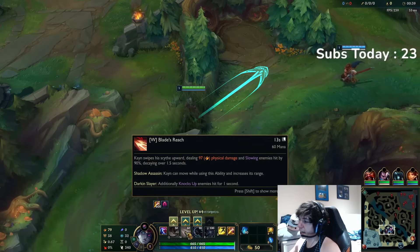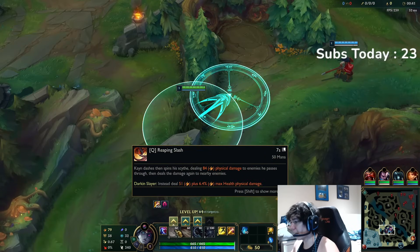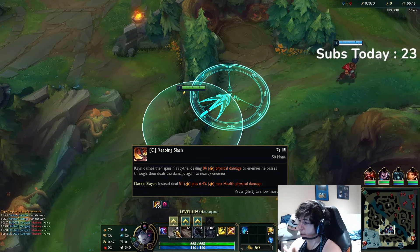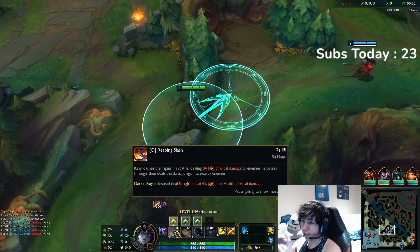The reason why is because your W is just going to have a lot more value in teamfights. Some of you may not know this, but your Q actually doesn't give you any bonus damage on your red form when you max it out — it's percent HP damage. So I think your W just has a lot more value and it's going to give you a lot more teamfight strength.